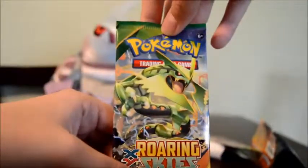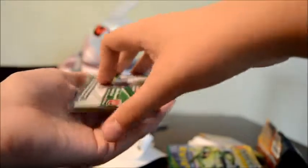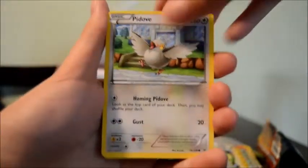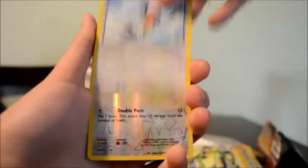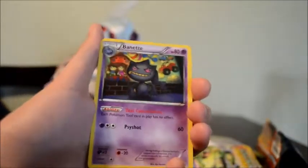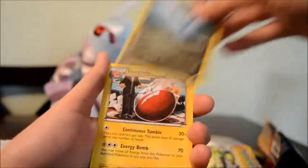And the last pack we have is a Rayquaza pack. Last pack starts with Pidove, Nincada, Bagon, Electrike, Taillow, a Reverse Taillow, and a Banette for the rare, non-holo. I think I got that already too. Exeggutor, Altaria, and Electrode.